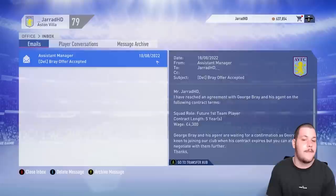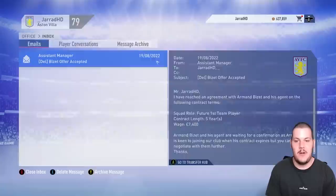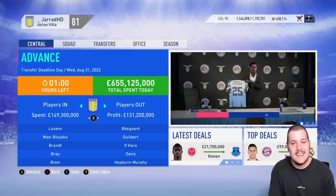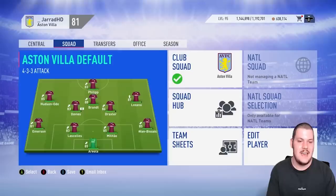To say we've had a crazy insane window is an understatement. Lozano, Juan Wan-Bissaka and Julian Brandt are the big names in, plus Bray and Bizet. Odegaard, Gilbert, O'Hare, Davis, Hepburn-Murphy and Grealish among those out. We've also signed Gabriel Jesus on a pre-contract agreement for next season — so excited to have him in next year, he's going to take us to a whole other level. It's only our second pre-contract signing of the entire series.